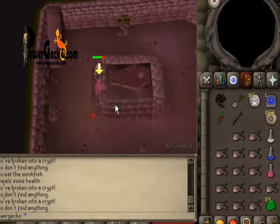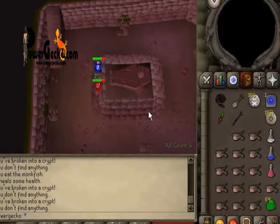This one's Guthan. He's not too bad either, but sometimes he can take a bit of health off you. If he does, he heals with the health that he takes off you.